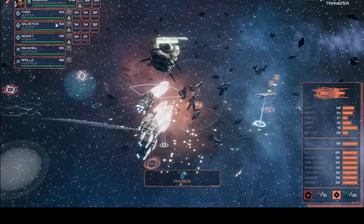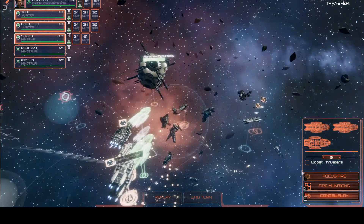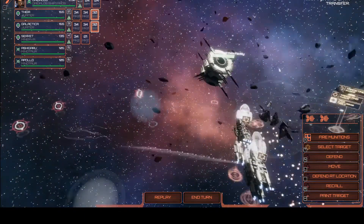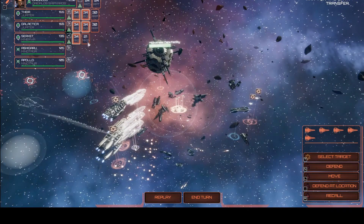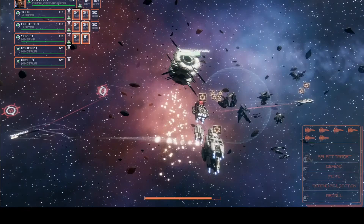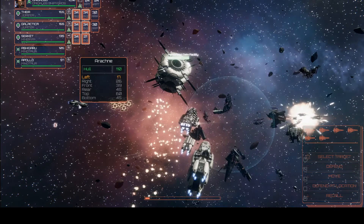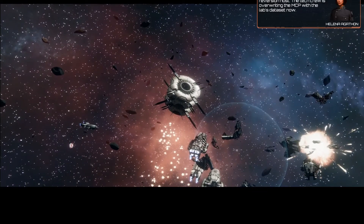Get the flank — flak up on the left. Focus fire on that Phobos. ARPs — five munitions into that Phobos. That's about it for that flank. Flak target — I should have had flak up on both sides. Marines have found and connected the Clothos reversion host — the tech crew is overriding the MCP with the lab's data set now.